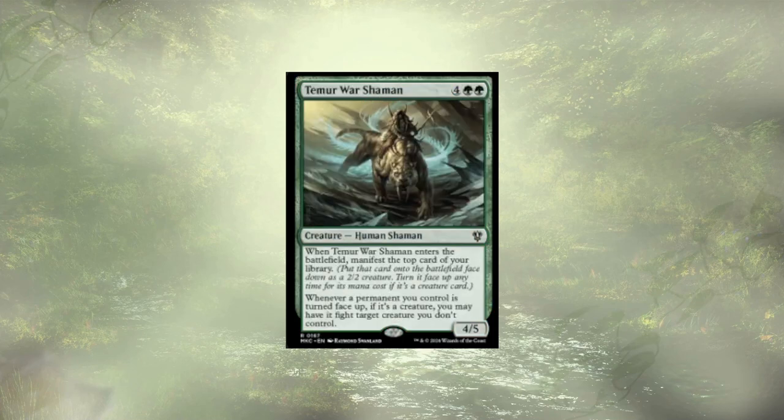Timur Warshaman is up next and also isn't making the cut. It doesn't manifest at all — it's looking to manifest cards when it ETBs, which is fine. It's a 6-mana 4/5, not great. Whenever we flip any of our cards, they do trigger a fight. If we wanted to focus more on the big stompy morph aspect I think we could get away with it, but that's not the direction I'm taking. I'm looking for more tricky kinds of things, and you'll see all those changes in just a minute.